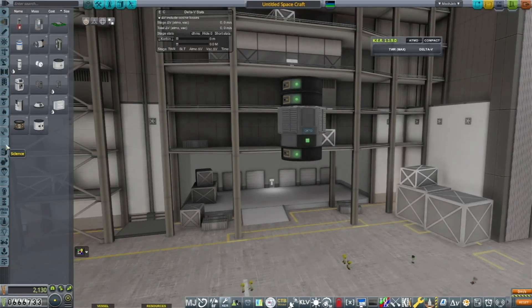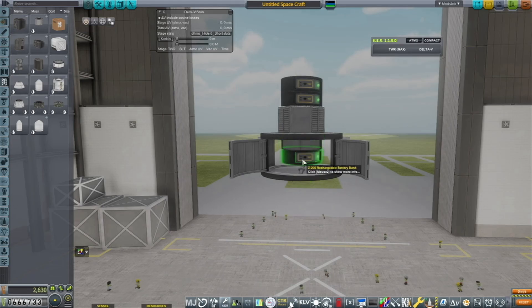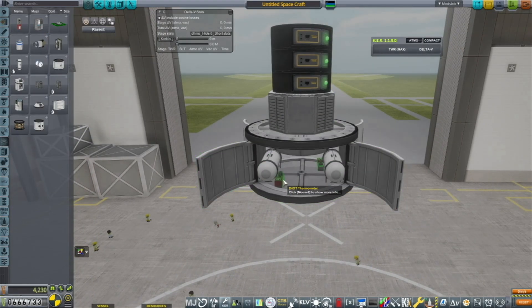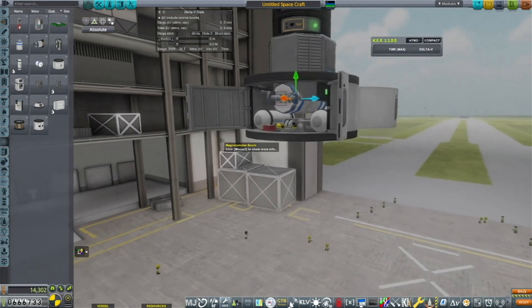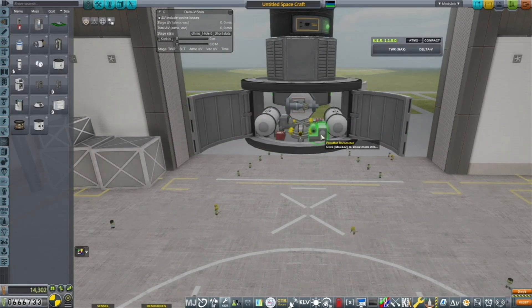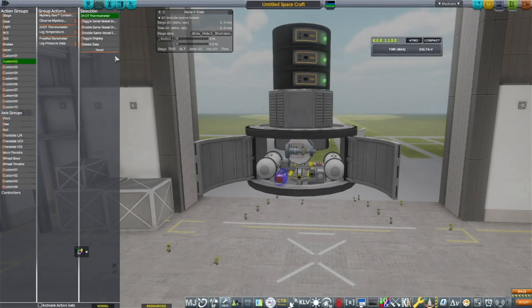Into the build. This first part won't matter too much because we end up not using the majority of this first probe, but it's still part of the build process and I like to share what's going on with my mindset. I'm still under the assumption that we're going to land a probe on Minmus. Since we don't have any satellites out there we have no control over probes, so we're going to pair this lander probe with a crew capsule, hoping it can bounce enough signal to land the probe — I will be incorrect in that thought.